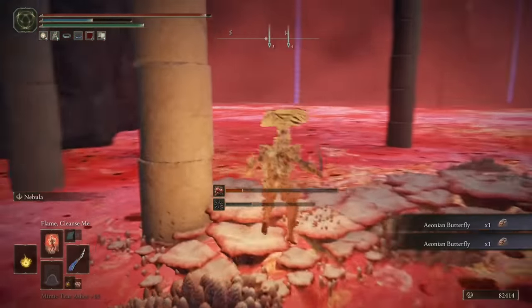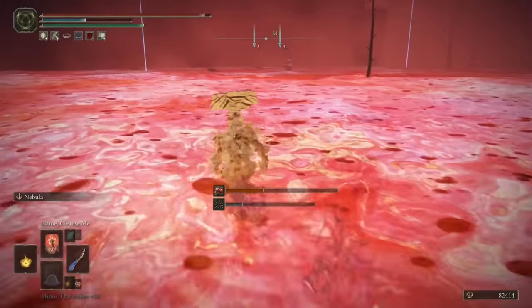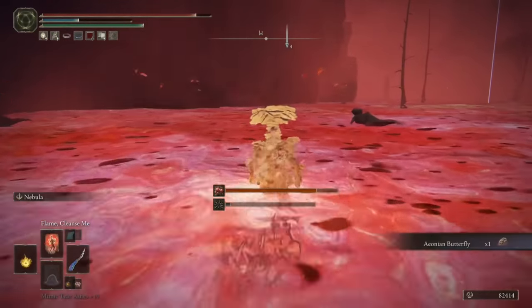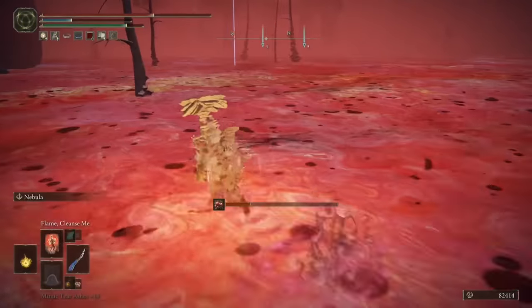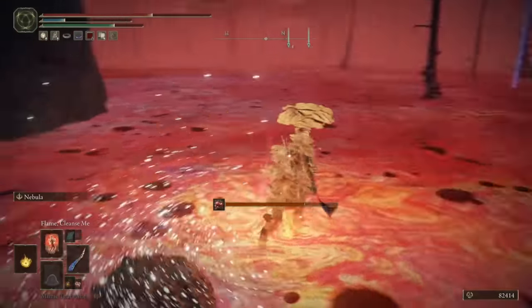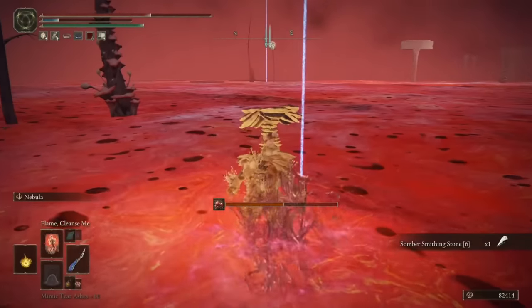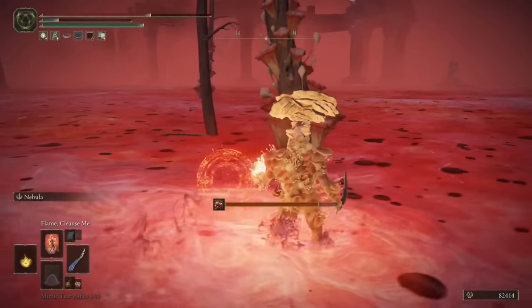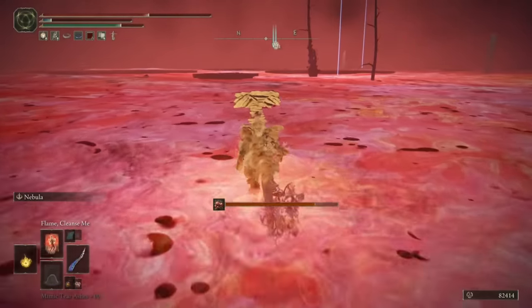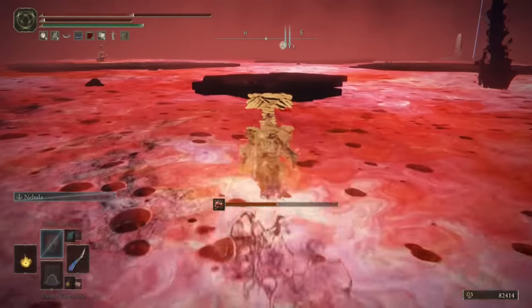I'll show you the Mushroom Crown effect very shortly. Now that you've grabbed that, there are a few Aeonian Butterflies scattered around here. Just so you don't waste your time, right over in the southwestern corner is just a whole swarm of Aeonian Butterflies — so if you're not planning on crafting with them much, you don't need to bother. There's also a Somber Smithing Stone 6, but we're at the point in the game where we need 7s, 8s, and 9s, so it's the least missable stone in the area. Now we'll head back to where we defeated the boss and prepare to move over into the southwestern corner and down into the second area of this zone.